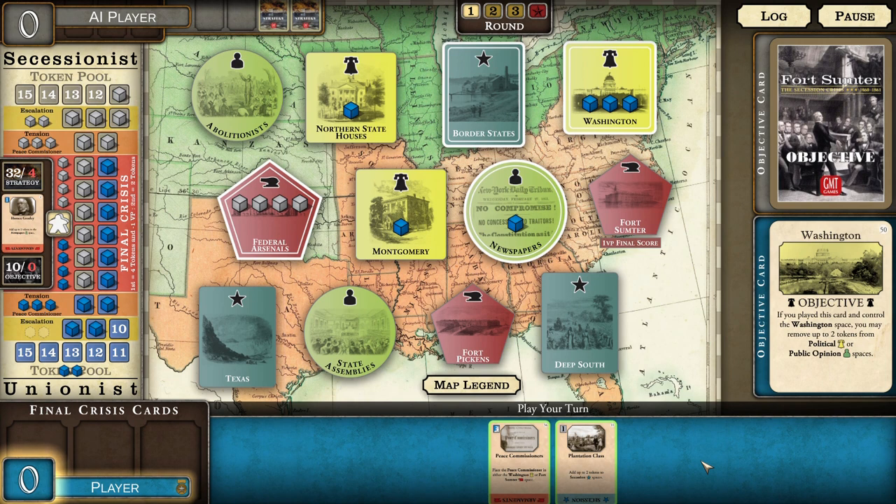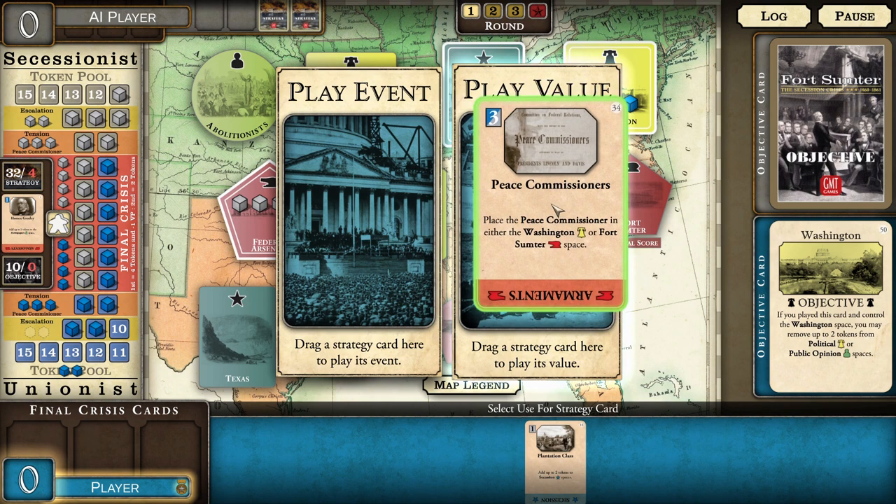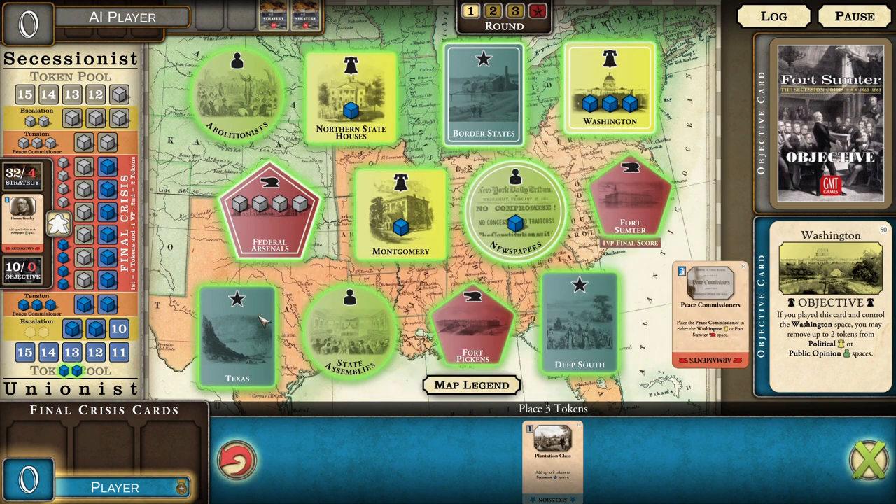Busting into the final crisis costs you a victory point if you do it first. You do get four tokens as a gift, but it costs you a victory point — and this is not a big scoring game. So here's my last move for this turn. I think I'm going to try and grab the secessionists as well.